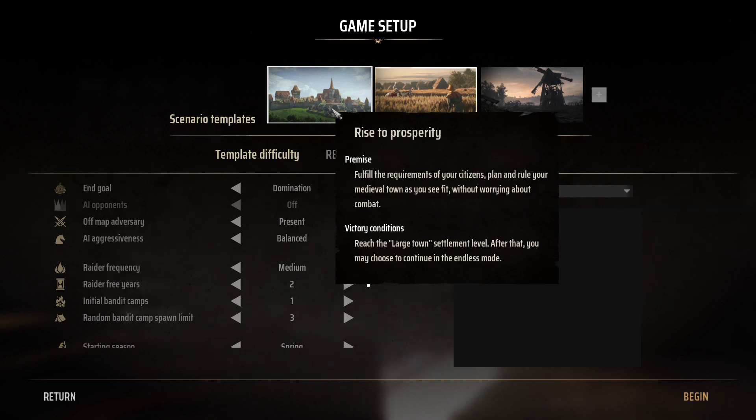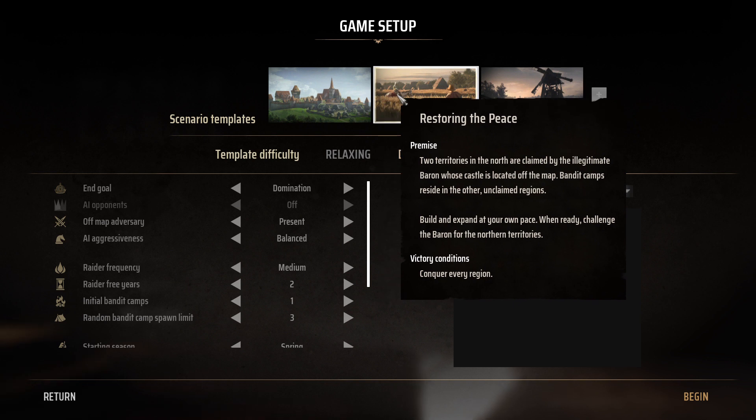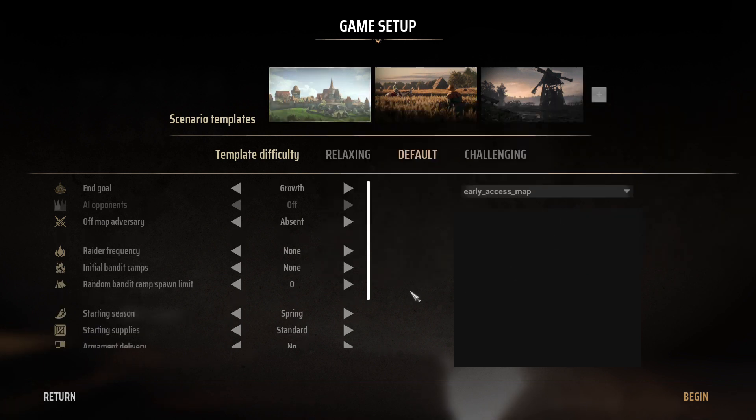Game setup, scenario templates: Rise to Prosperity — fulfill the requirements of your citizen planner, rule your medieval town as you see fit without worrying about combat. Factory conditions — reach the last town settlement level, after that you may choose to continue in endless mode. Two territories in the north are claimed by the illegal... let's just go for Rise to Prosperity!